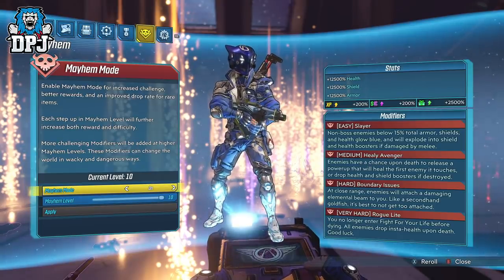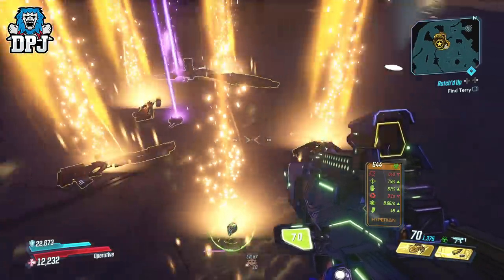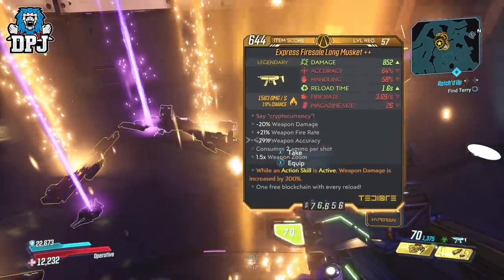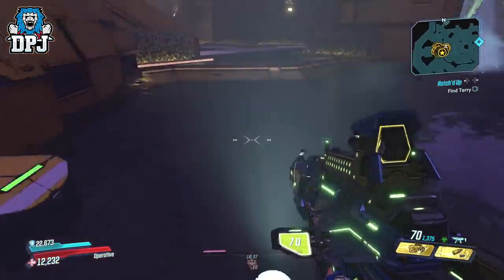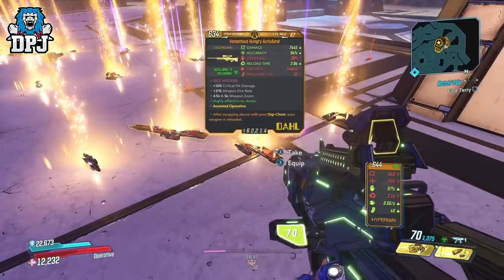Well this farm today allows you to bypass all the levels of Mayhem 2.0 and jump straight into Mayhem level 10 to earn the highest powered loot straight away, even with your current build and no additional more powerful gear — as of April 23rd. So how it works: I'm certain you're aware of the level 2 Freddy farm, but if you're not, here's a quick summary.